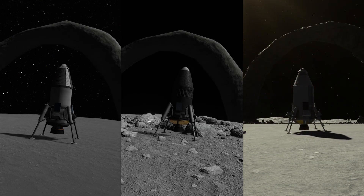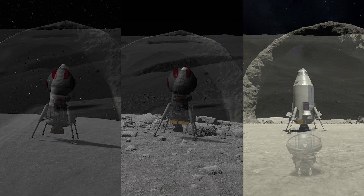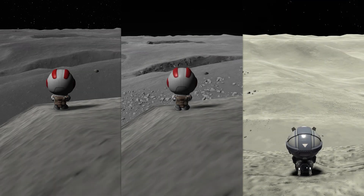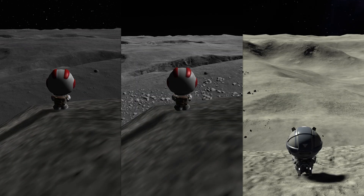One weird thing about modded KSP1 is you can't see the stars at night. I really like seeing the stars. One mod must turn that off or obscure it in some way. I'm sure there's a setting somewhere to change that, but I didn't change any settings — this is all default.